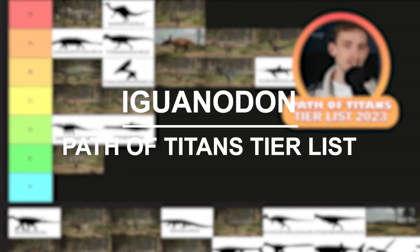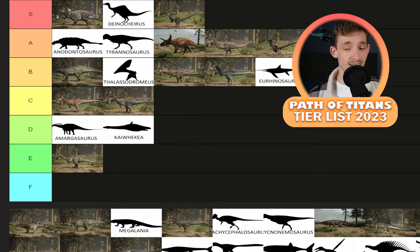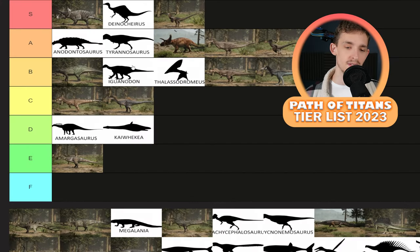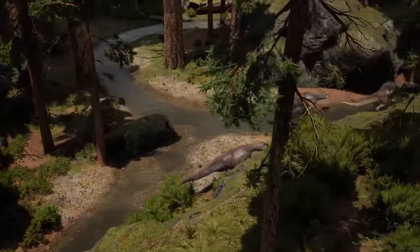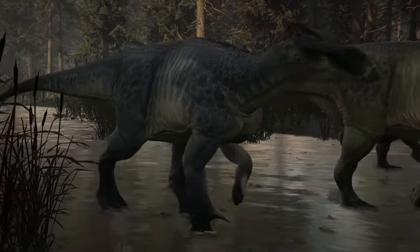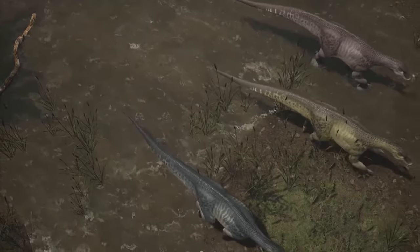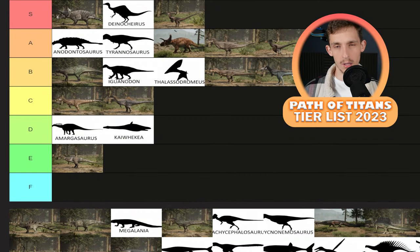Do I like Iguanodon? It's okay. I actually think Lambio is better than it, and for that I'm probably going to say Iggy is a solid B tier creature. Its bleed is really on its side — it's a very tanky dinosaur. Is it better than Barsboldia? Not really, but it's definitely up there. Iguanodon's love has been quite low as well. But it looks like it's going to be getting a second thumb slot, which means it's going to be getting another attack to utilize on that thumb, so hopefully we'll see something there.